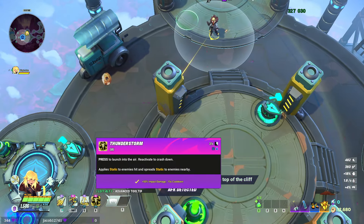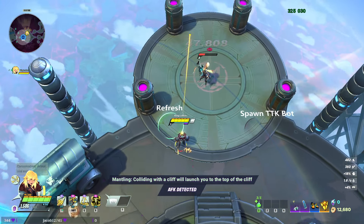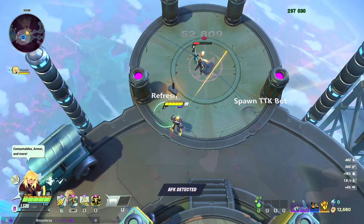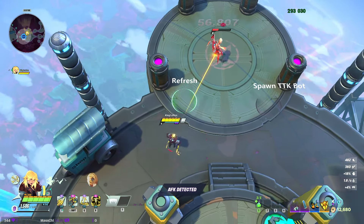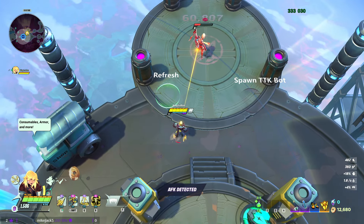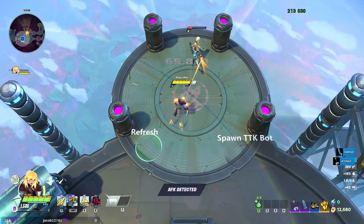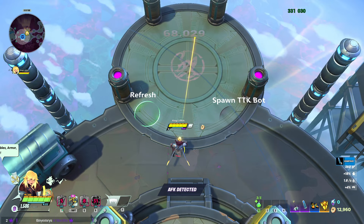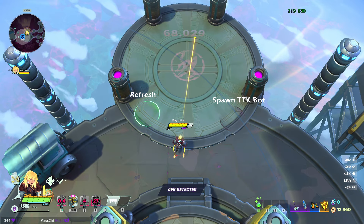Your ultimate has you launch into the air, crash down, apply static, and it spreads to nearby enemies. If you land on someone, that static will spread to their teammates and give you massive potential to get shift resets on multiple people. You can hold on top of them while they're in the air, shift them, right-click them, get a full combo off, and they will basically fall over.